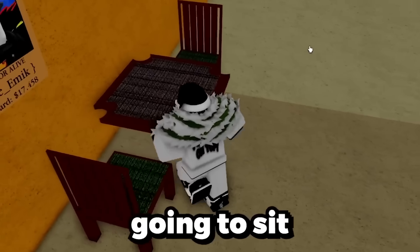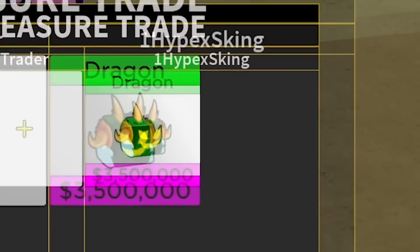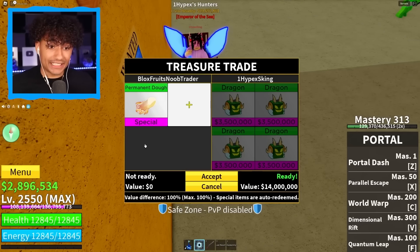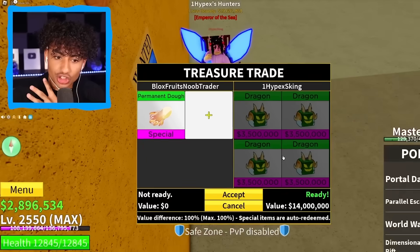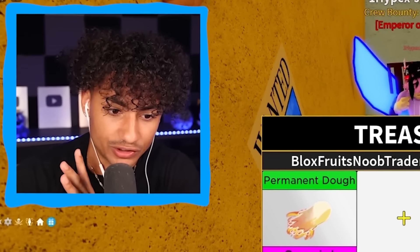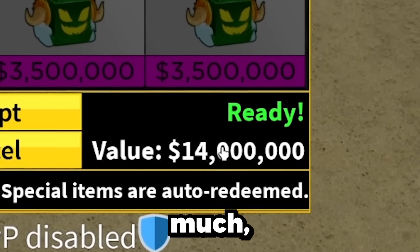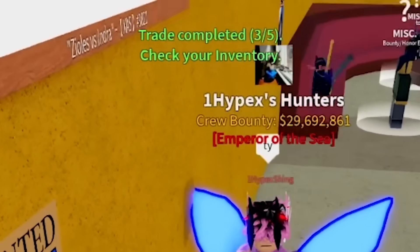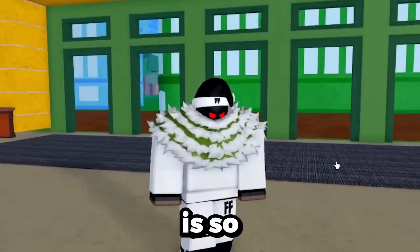We got somebody — hyper X sking. Boom, perm dough. Please show me something good. Oh, dragon! Oh my gosh, this trade is actually crazy. After the dragon rework happens, dragon is going to be worth so much, so I'm definitely going to save these fruits. I'm accepting — four dragons. The value right now isn't that much, but after the rework it's going to go crazy. Boom — oh my gosh, he actually did it! We have 15 dragon fruits!